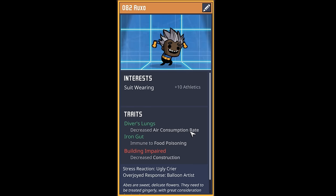Duplicate number 82 comes to us with a gift — they have diver's lung. In all the dupes we've hired, diver's lung has probably been the rarest trait in the entire colony. They also have an iron gut, they're building impaired, and they enjoy jumping into suits. Ladies and gentlemen, welcome to dupe number 82, Oxo.